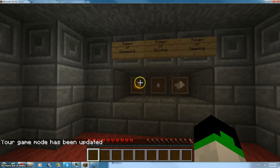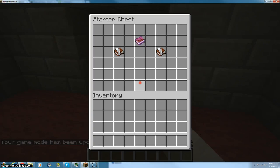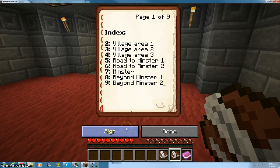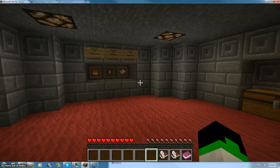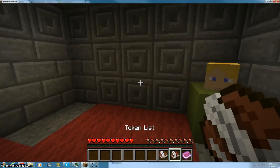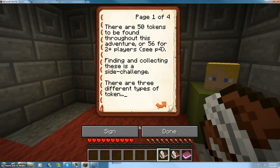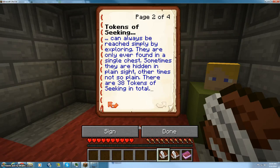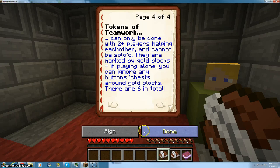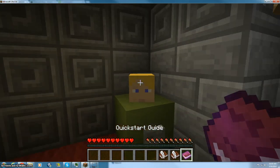There's a token of teamwork, token of solving, and a token of seeking shown here. The token overview explains: there are 50 tokens to be found. Tokens of seeking can always be reached by simply exploring — they are only ever found in a single chest, sometimes hidden in plain sight, other times not so plain. There are 38 tokens of seeking in total. Tokens of solving are reached by finding buttons, levers, plates, etc. that reveal them — these can be hard to find. There are 12 tokens of solving. Tokens of teamwork I obviously can't do solo.